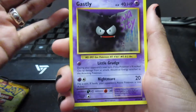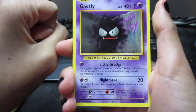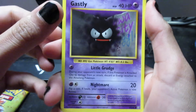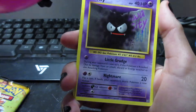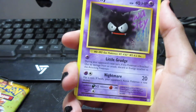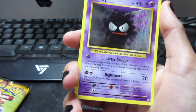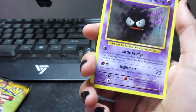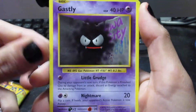Oh, this is the one with the original Pokemon. Okay. We got Gastly — Bumi, you're gonna get sprayed. You're gonna get sprayed. Go back. I will spray you.